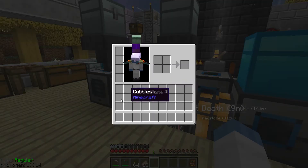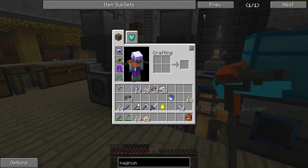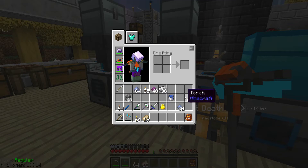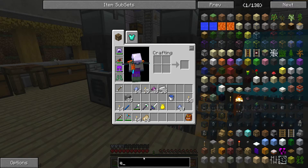It seems that when I press my inventory, my inventory items are hidden. And in most cases, I can't seem to get them back for whatever reason. I've hit O, I've done everything I can think of doing. I'm not sure what the actual culprit is, if it's something to do with NEI or if it's a problem with some other mod — I don't know, but it's got me stumped. I can't figure it out.